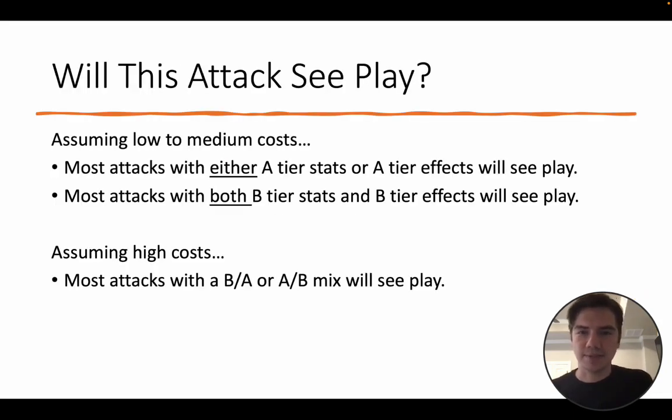So how can we know whether an attack will see play? If it has low to medium costs and either its stats or its effects are A tier, it will see play — it doesn't matter about the other side of the card. Or if it has low to medium costs and it has both B tier stats and B tier effects, then it's just a great all-around card and you'll see play. Assuming high costs, it has to have something in the A tier and something else in the B tier. It can't just be great stats or a great effect with high costs — you have to be a good all-around card.